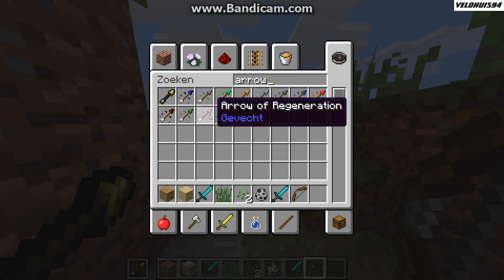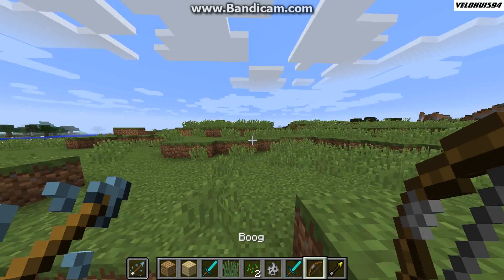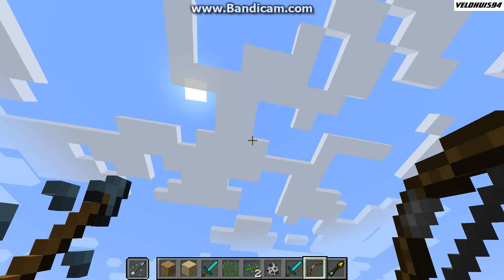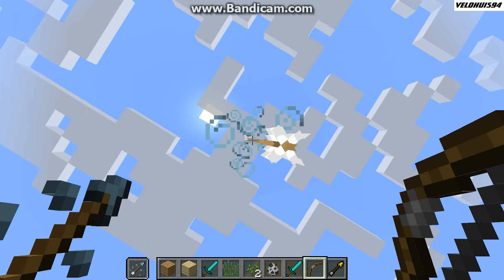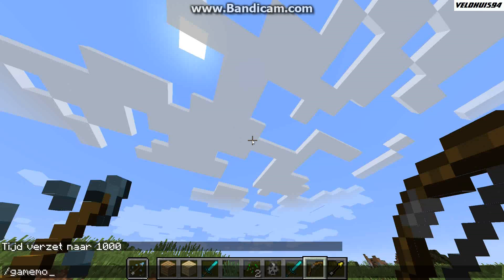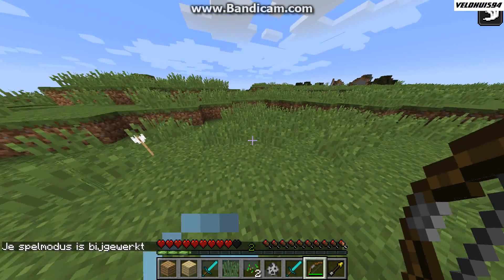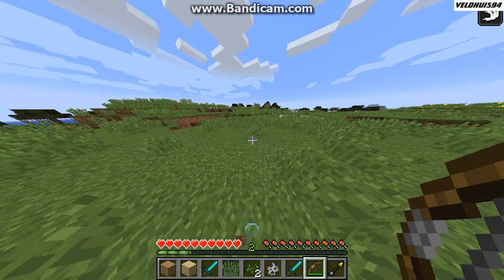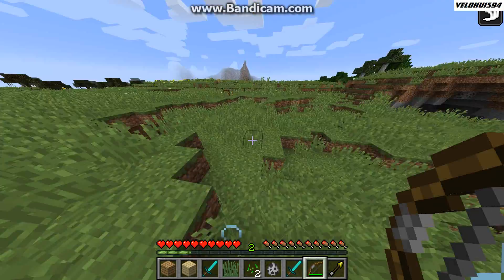Let me get the arrow of swiftness right here, put it in my offhand because that's the priority arrow, and get my bow and shoot myself with it. There we go — now we've got swiftness, speed. It lasts for three minutes, so that's quite powerful for only just one arrow. I like it.